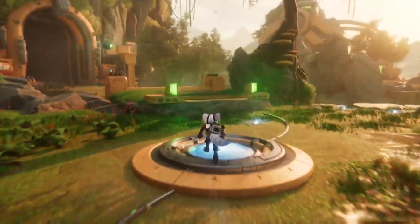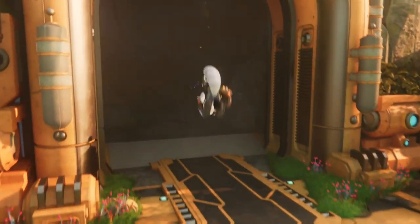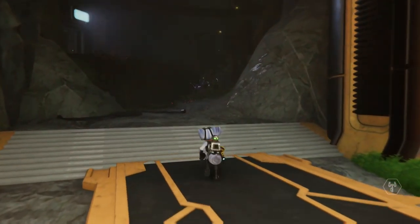What is up guys, Matt from Skullbusters and today we're on Ratchet and Clank: A Rift Apart. This is going to be the trophy guide called Lombax and Chill.